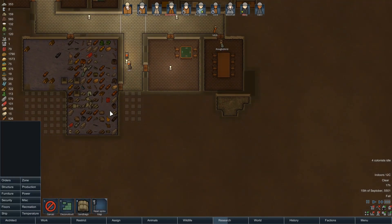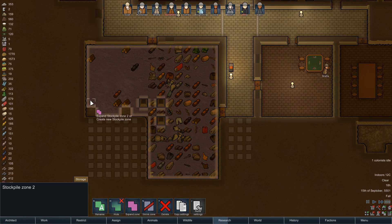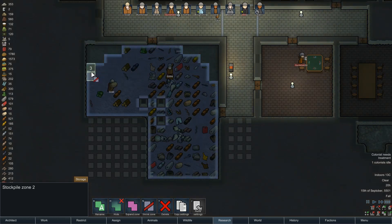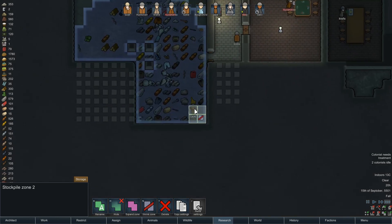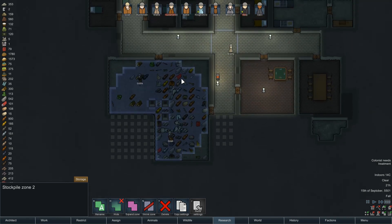I think our next step — one thing I noticed is we can expand this. We're not going to want all this as a stockpile zone, because we'll have the orbital trade beacon and the orbital trade beacon won't reach all of this. So we want to start just cutting out these areas to get it to the right shape.